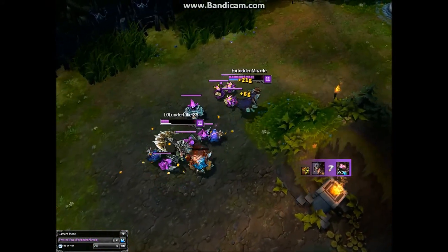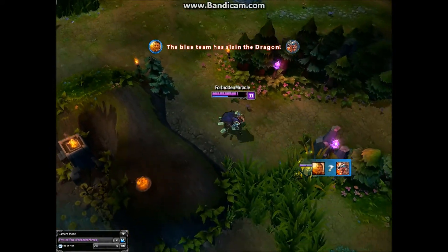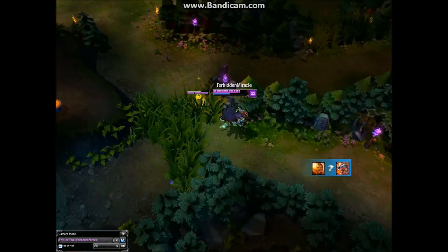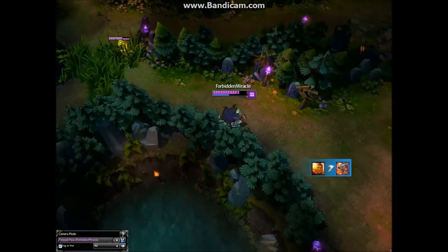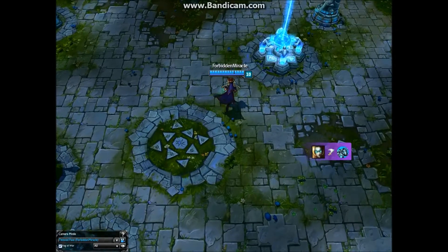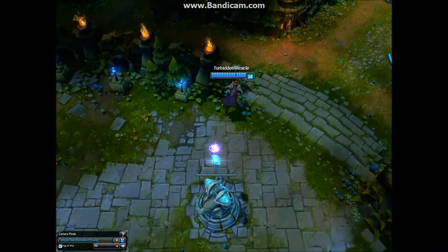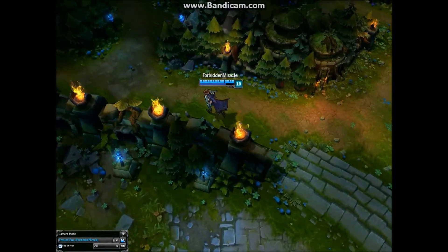Many people don't understand that Twisted Fate does not win his lane — he wins his teammates' lanes. His job is to simply farm as much as possible during the laning phase. When playing TF, you must always look at the mini map to see if there are any opportunities to use your ultimate to create a play and create an advantage for your team.